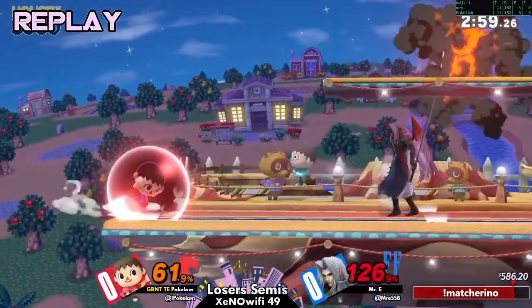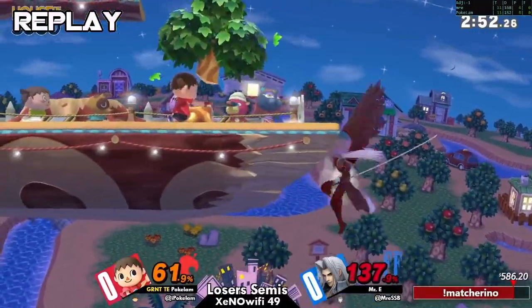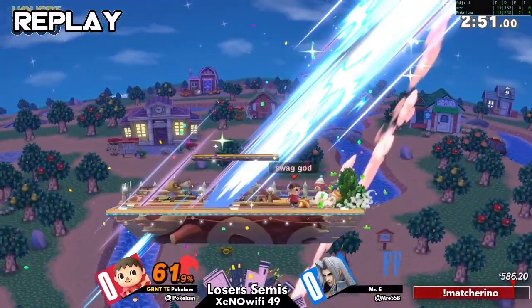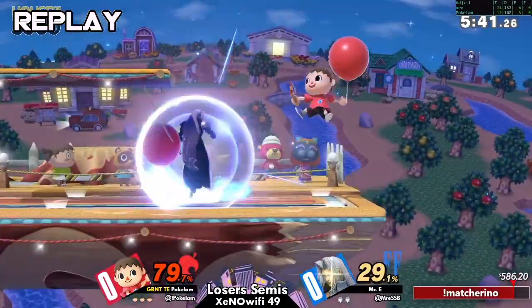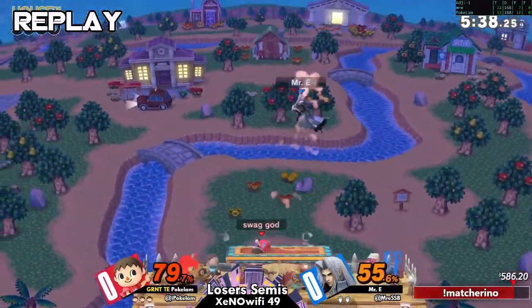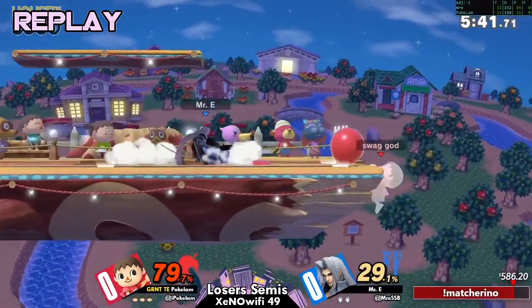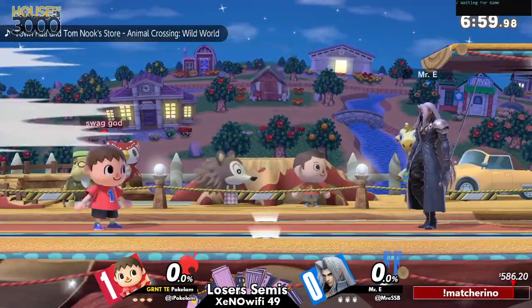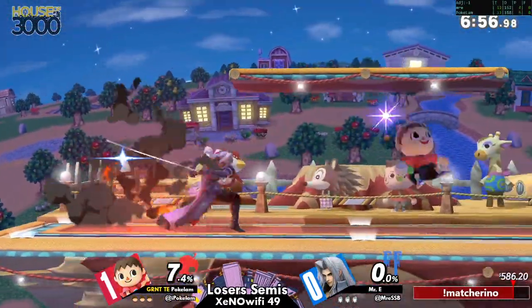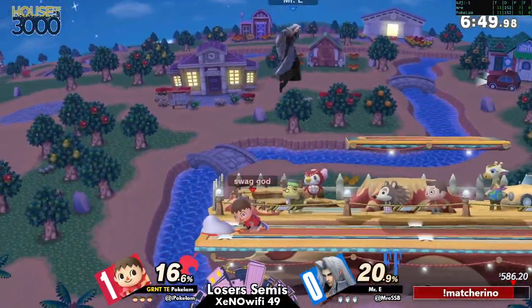Yeah, One-Winged Angel just makes him faster, buffs some stats, doesn't make him heavier. I just think the up smash didn't kill, which is funny because I'm pretty sure we saw up smash kill Pichu. Pichu is still lighter. Remember, Sephiroth is the same weight as Pikachu, Olimar, and Kirby. Pichu is still lighter — still light, but yeah, not as light. Pichu baby. Sephiroth is a grown-ass man — balloon weight, right? If you're dying less than a hundred to a smash attack, god bless yourself, or you're next to the ledge.